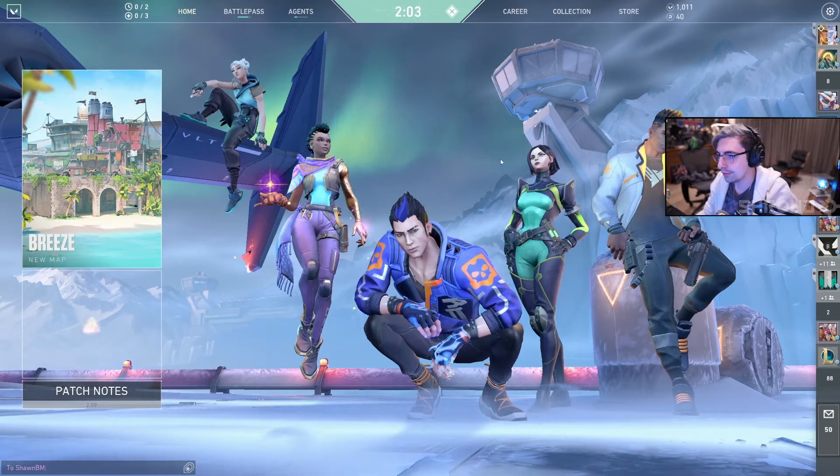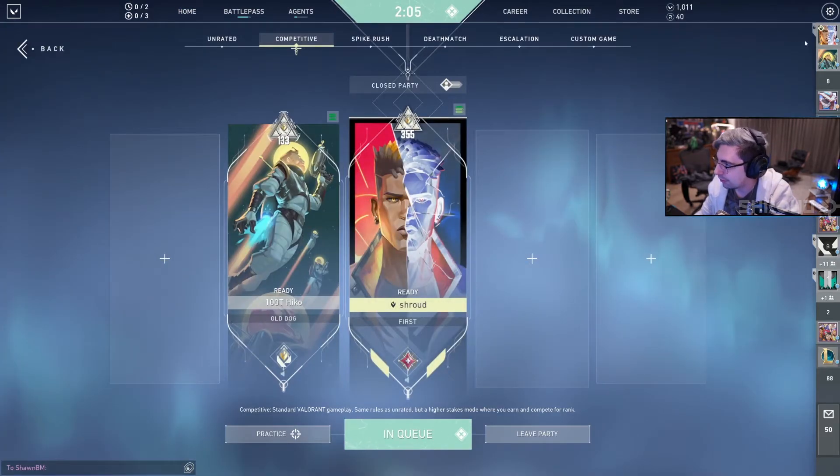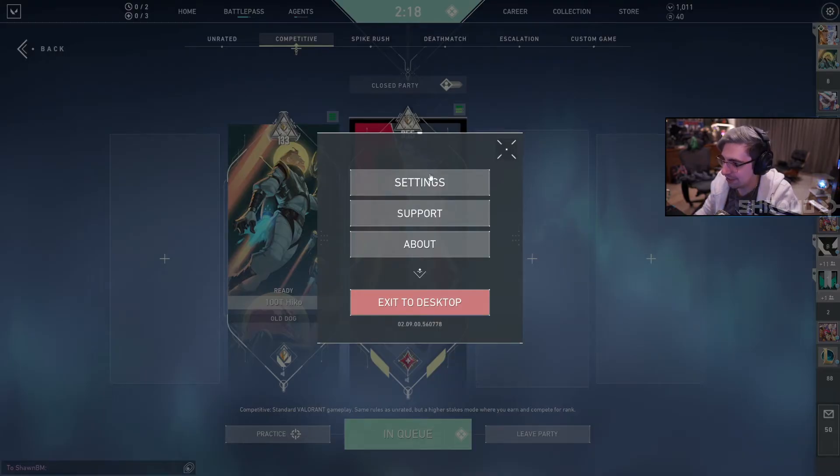Yesterday in practice I was using 1-6-2-4. That 6 is too high, you know? I was using 6-2 for a while. I feel like that's like a shroud crosshair from what I remember — 1-6-2-4. Let me see what it looks like.